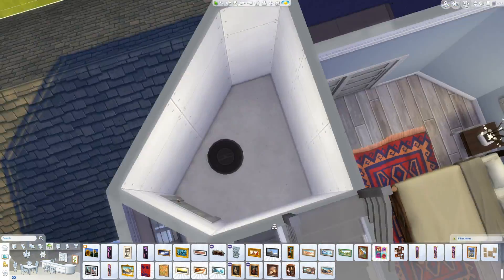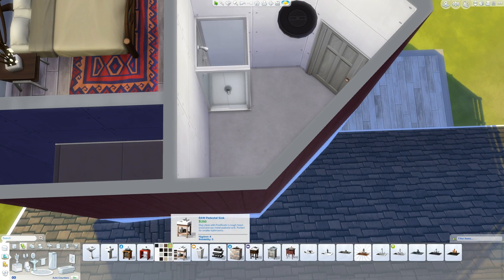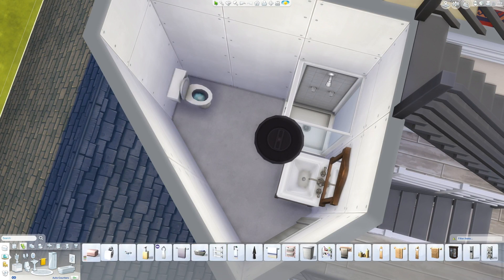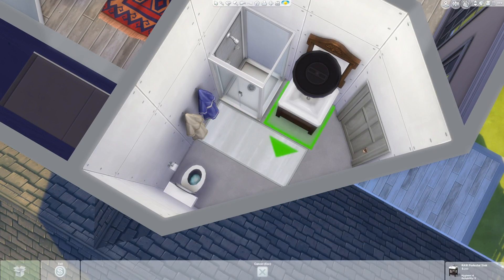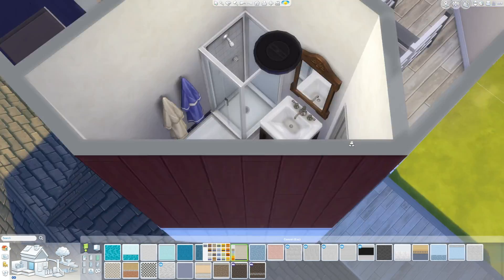Trying to put something on that wall, I end up just not putting anything. Actually, looking back on this, I could have just rotated the entire bed area so that the bed was on that wall, and then it could have been looking out onto a view of the island. That would have been cool.